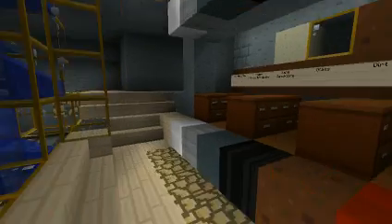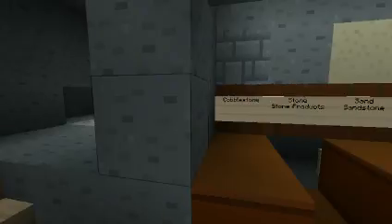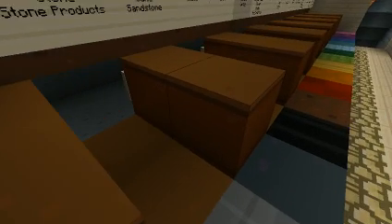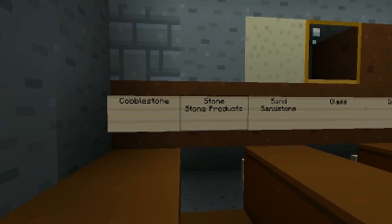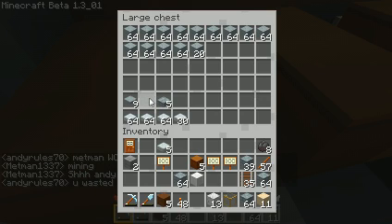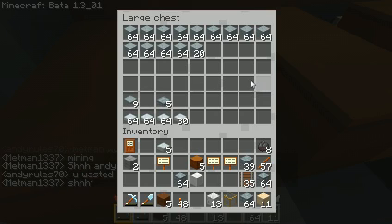For white wool, we have cobblestone and furnaces. Light grey has stone products, steps, stone slabs, and pressure plates.